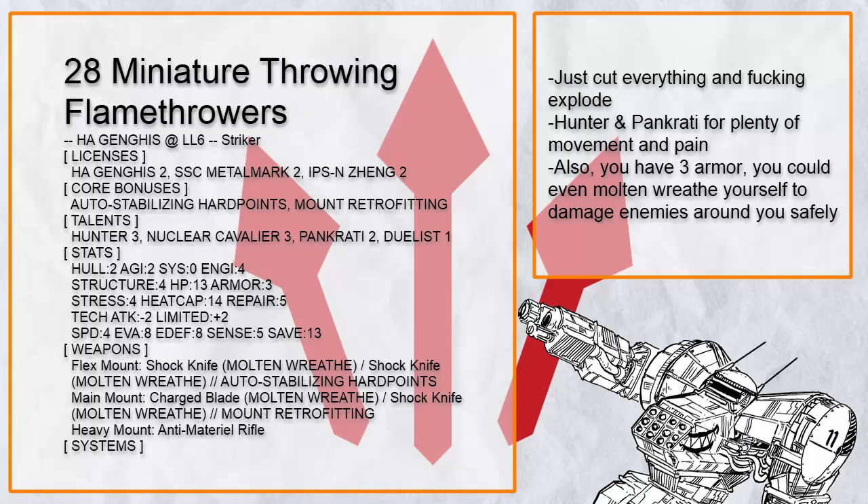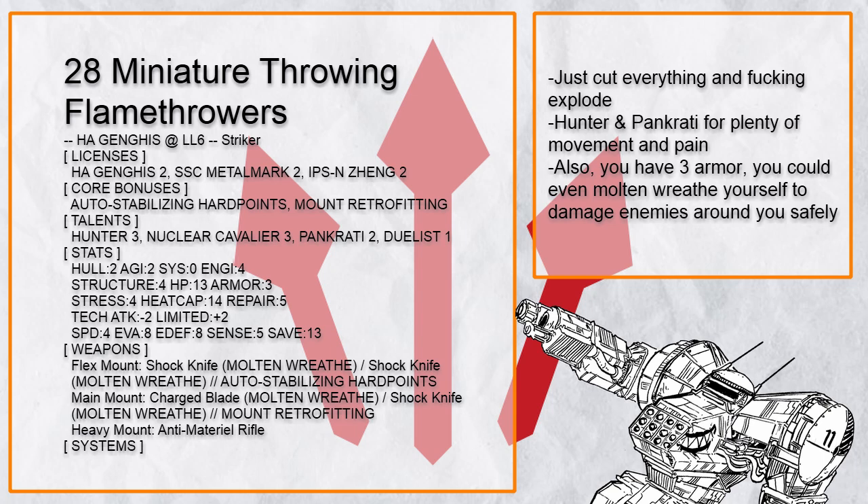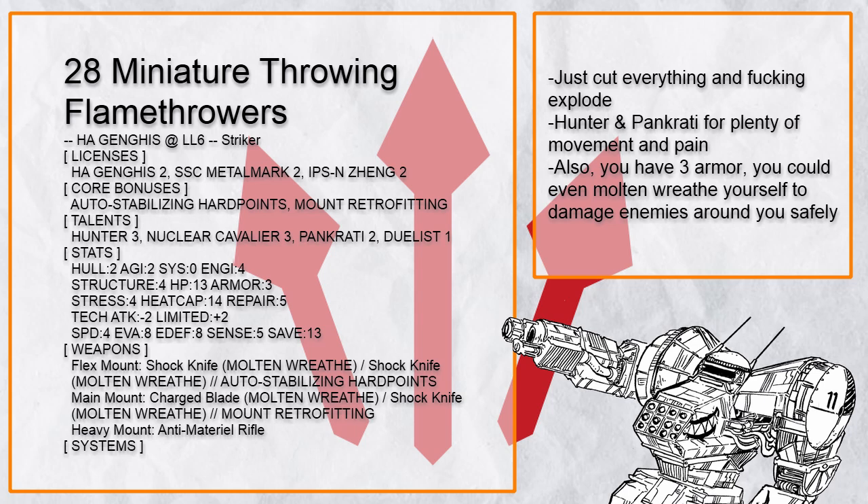Miniature Throwing Flamethrowers is a Ganges with basically all the shock knives and swords and molten wreaths for all the exploding cuts. Even at minimum, a barrage would deal like 25 damage. Hunter and Pankrat give this Ganges plenty of mobility, and with 3 armor, you could actually do the molten wreath explosion right back at you to deal with anything behind you safely.